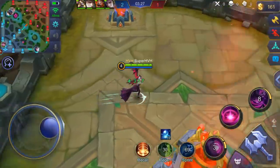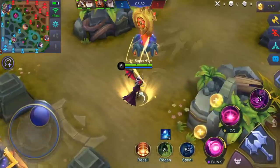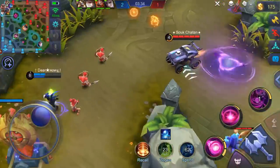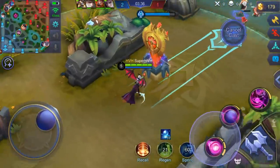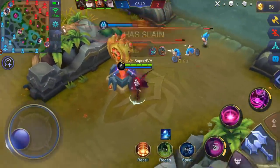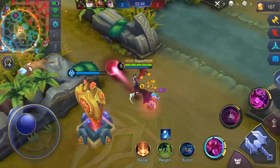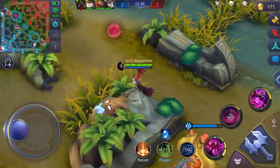Anyway, there is Gusion and Kaja on top lane, so I just go to the middle lane to defend the minion wave rather than run to top lane. This is what you should do — not always go to your lane, just check which lane you need to go to.